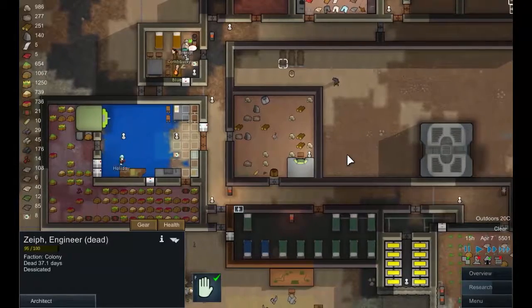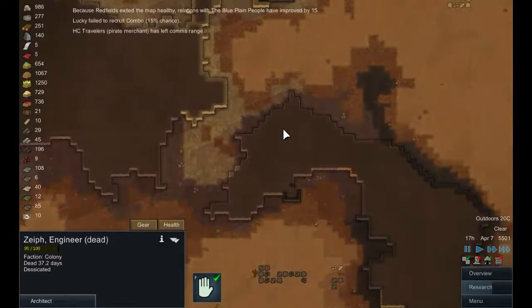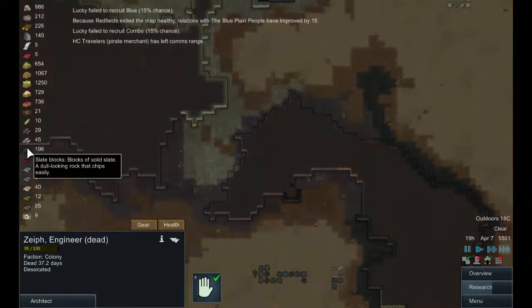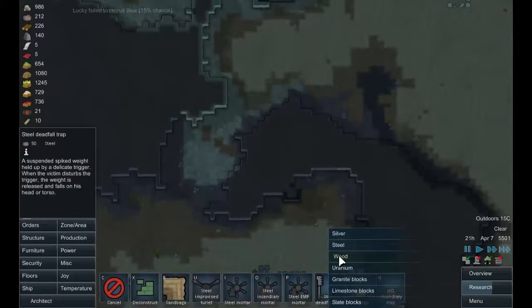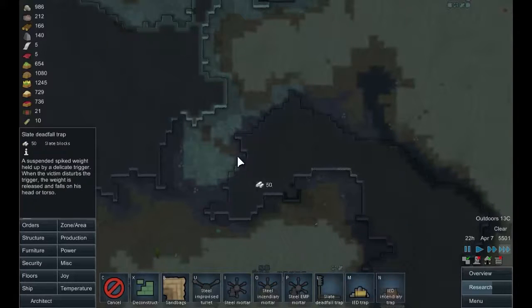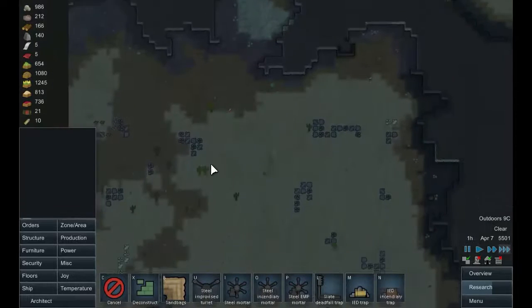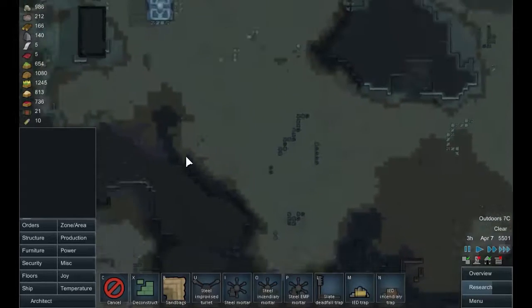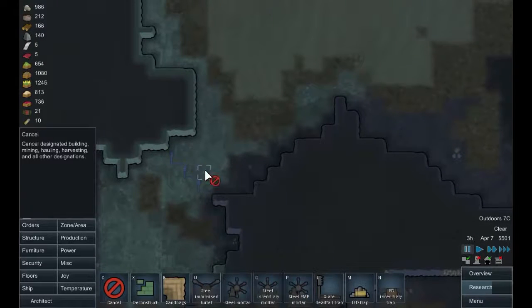One thing that might be a good idea — seeing as I always get tribal attacks from down here — is to build some IEDs. We're doing the Deadpool traps and we'll make them out of slate blocks because we've got a lot of that. Let's put a few of them down here — one, two, three, four or five. I can cancel those so people can still walk through.